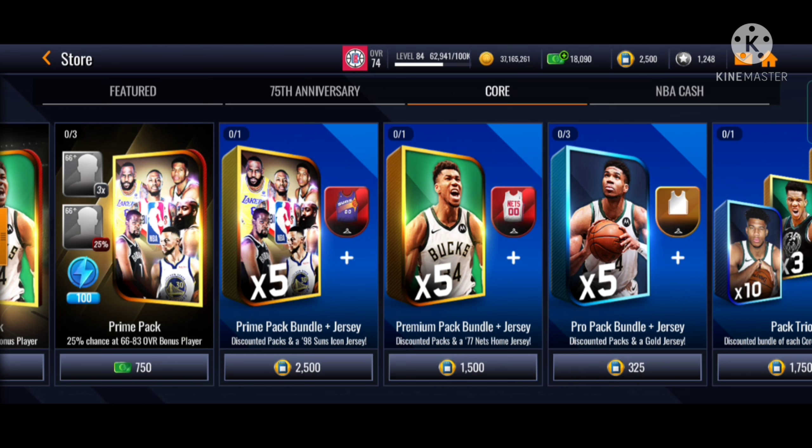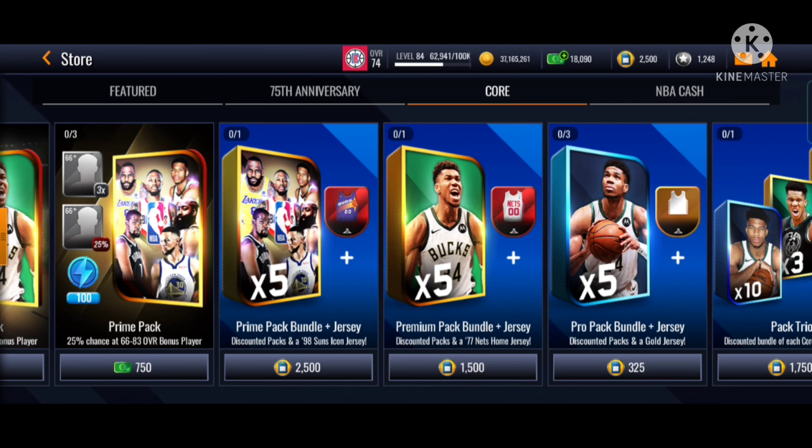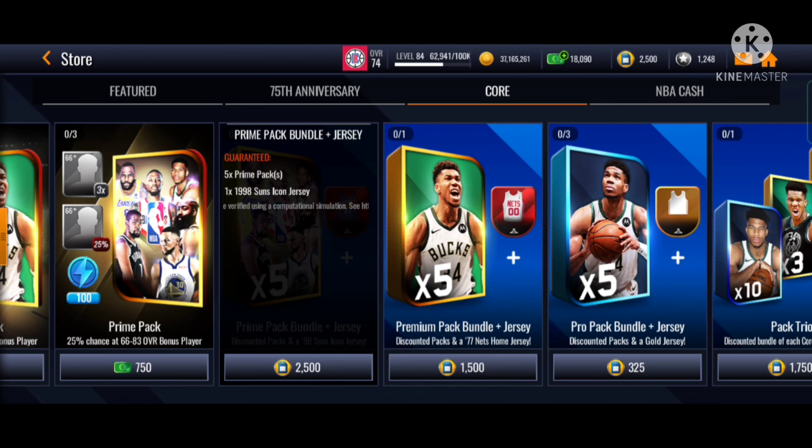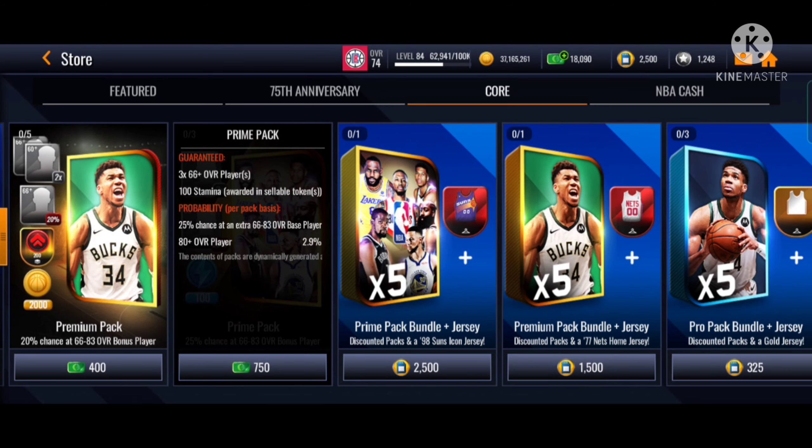So I've been collecting so many bags — over 40 bags. And you can see I got 2500 credits. You can see the blue and white points, and then we are gonna be buying this pack. You can get the Suns jersey from 1998, and five of these prime packs. These prime packs actually contain 66-plus overall players, 100 stamina, which is very useful because I can use it for the current promo right now which needs a lot of stamina. So it's perfect. And there's a 25% chance of a 66 to 83 overall, so you can get an 83 overall. But I'll be happy if I get just an 80 overall, because 80 overall sells for quite a lot.